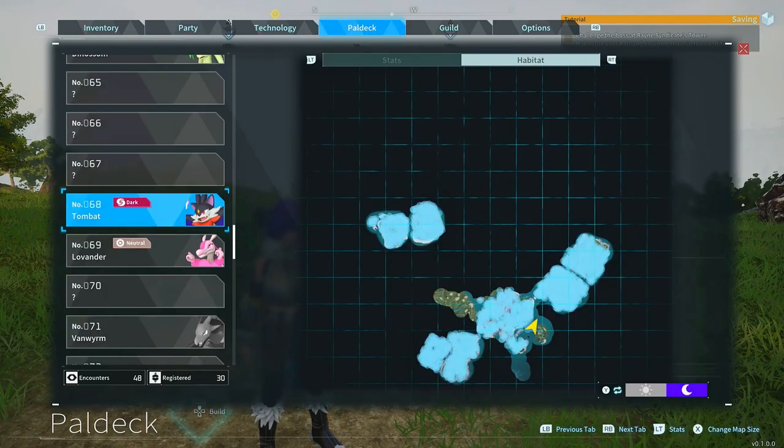You can find Tombat early on in the starting areas, but this is another one you're going to have to wait until night time for. Once it's night, you'll be able to get this overpowered Pal into your squad.